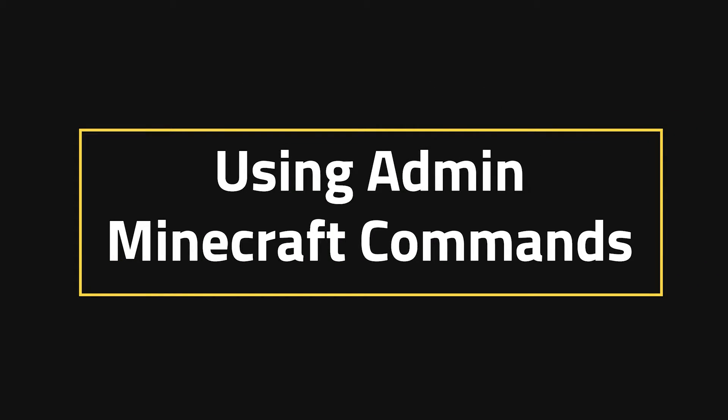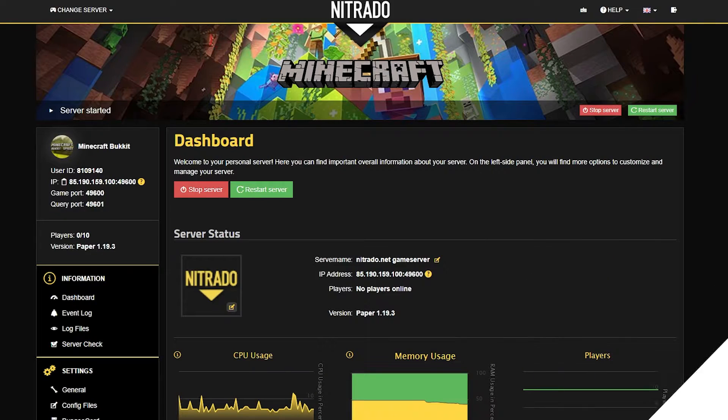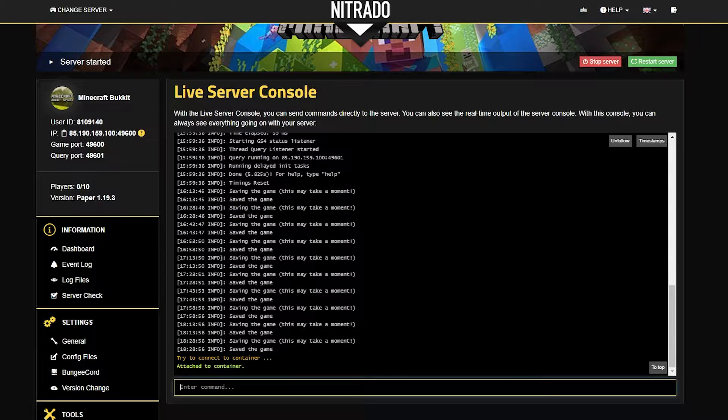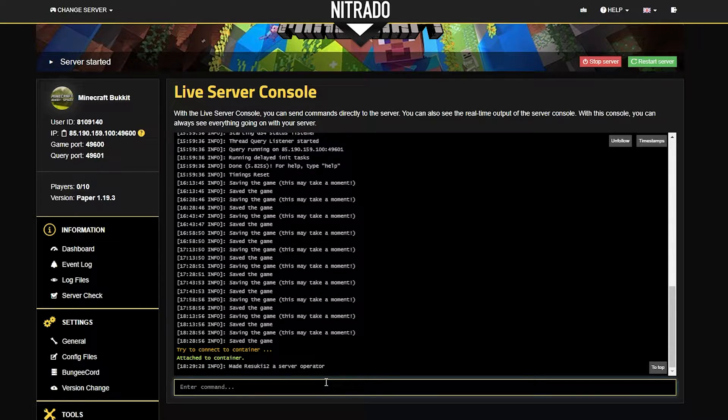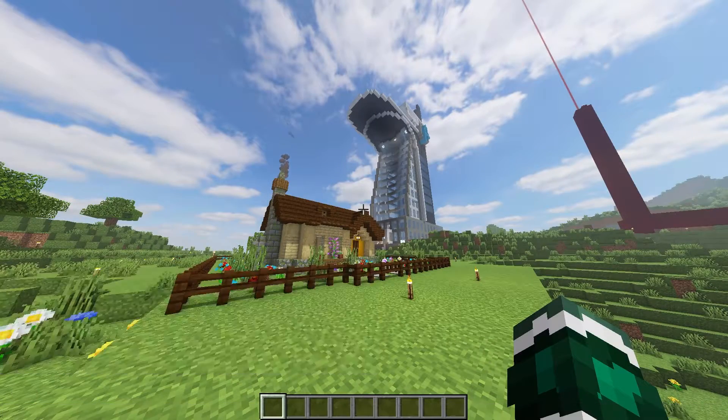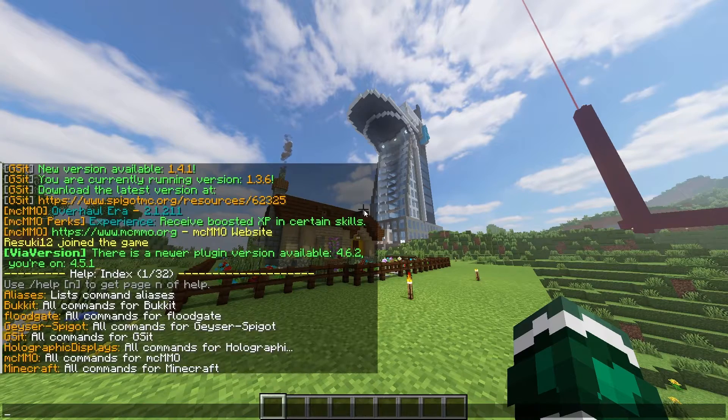Using Admin Minecraft Commands. If you're trying to use these commands on a server — specifically a Netrato server — then you can actually do it within the Live Server console. If you click into that section in your main panel, then go into the console area and type in 'op' and then your username, for example. You don't even have to use the slash and the command will work. Then you'll be op'd and have access to every other command in your game.